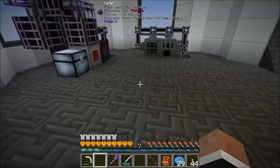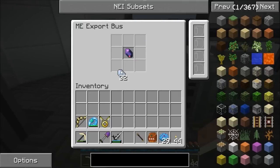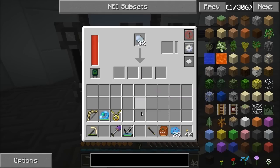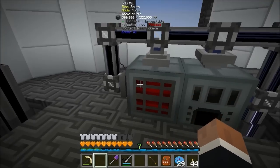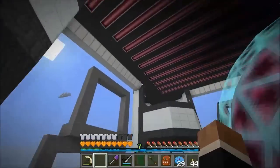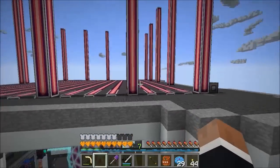This is set to fluix at the minute - I'll put it back to crush certus instead so it'll turn all that into dust, and I can turn most of that into pure certus using that. There we go, that's sorted.